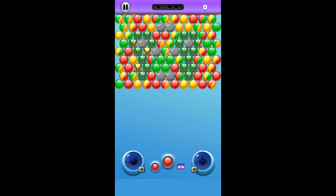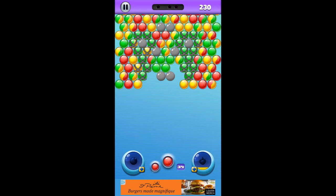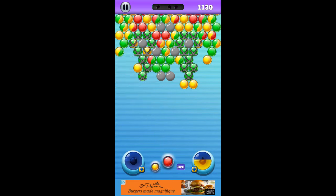Pop all the bubbles. We got multicolored bubbles here — you can shoot yellow or red at those. We got some with chains on them too. You have to hit them three times; the first hit removes the chains.